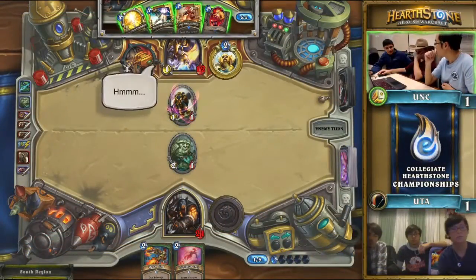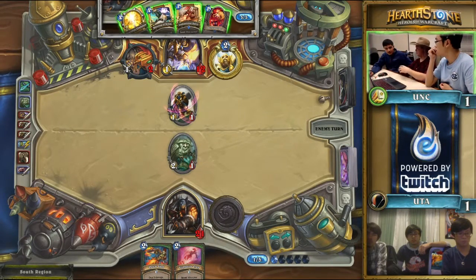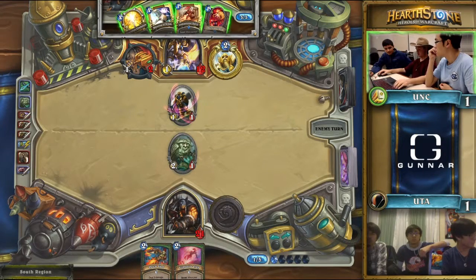This face Hunter deck is loaded with all kinds of direct damage — Arcane Golems, Kill Commands, Unleash the Hounds. Pretty much every single card is dedicated to dealing damage. North Carolina just doesn't have a lot of time. They're not going to be given all the time to set up and trade away minions to protect from damage. They have to fight against the hero power and the nature of the deck building. I really want Blessing of Kings on the 1/1 and just hit face — your best scenario is actually just racing the Hunter as opposed to worrying about what he can and can't do.